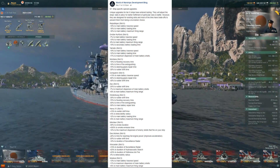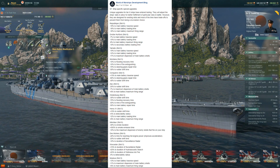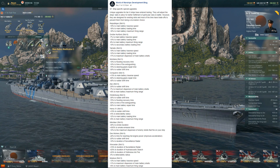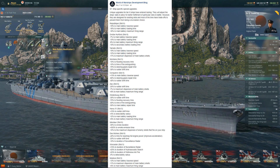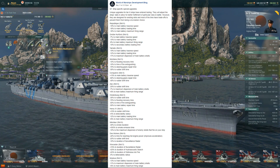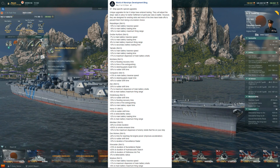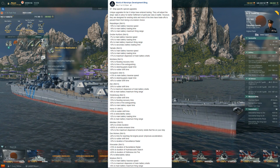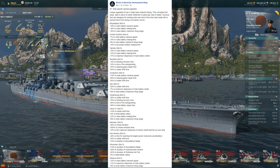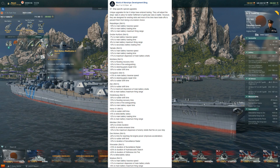The Yamato, same thing — slot 6. We'll be giving up main battery mod 3 for it if we take it. Negative 19% to main battery traverse speed, so probably the slowest turrets in the game getting even slower by almost 20%. But you'll get negative 12% to main battery load time, which is basically what it is now, and negative 11% to maximum dispersion of main battery shells. So very slow turrets, but you can fire just as fast as now and it's going to be 11% more accurate. I'll be risking the slow turrets for just destroying everything in front of you. I'll definitely be taking that.